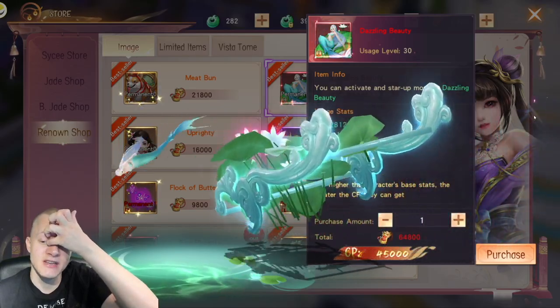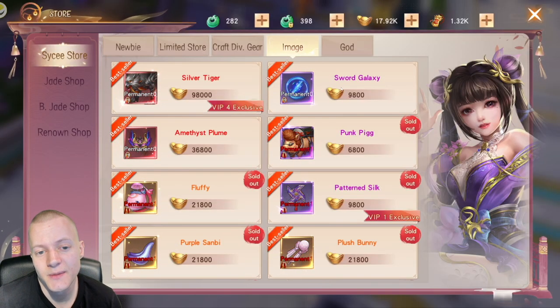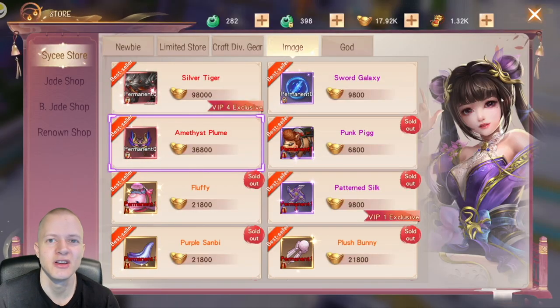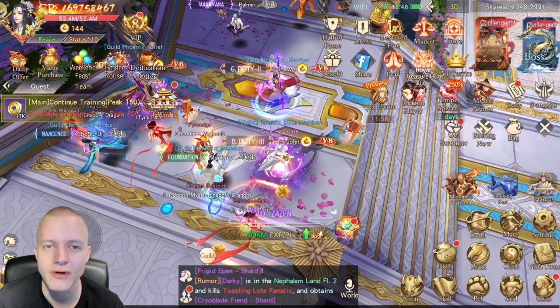Typically, legendary items don't give percentage stats, but mythic items — red items — usually do. Just something to keep in mind: percentage is always the best way to upgrade instead of a flat stat.